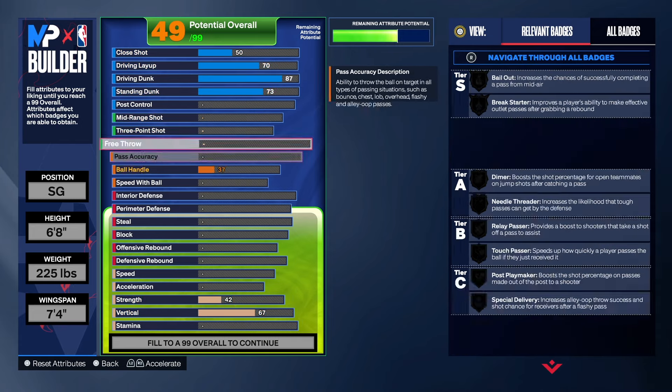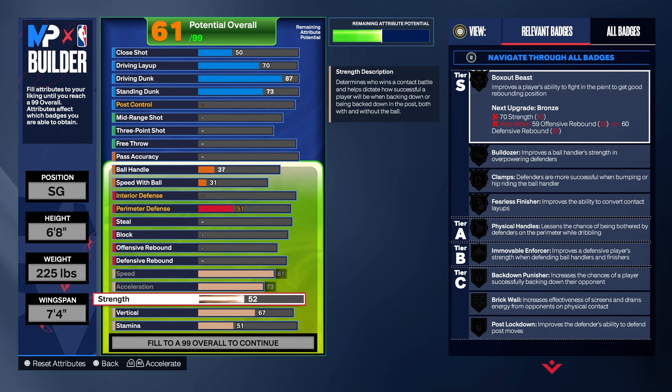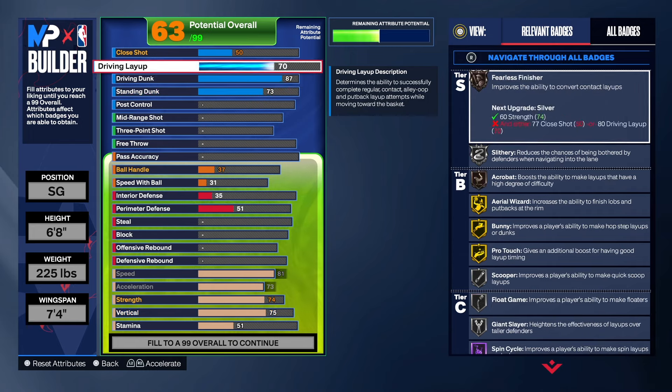The close shot is going to go up on its own to a 57. As far as speed, we're going to take that to an 81, acceleration 73, strength 74 — you can adjust that if you want. For the vertical, all we need is a 75, and we do get silver posterizer and contact dunks. Don't make the mistake of not taking your driving dunk and vertical up — you get everything at 86 but you get contact dunks at 87. That's the trick. We got fearless finisher on bronze, which is a really good badge that everybody should have.